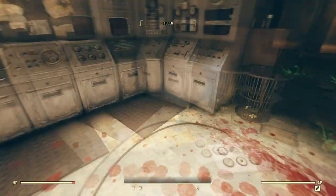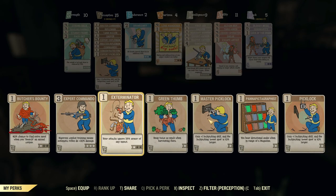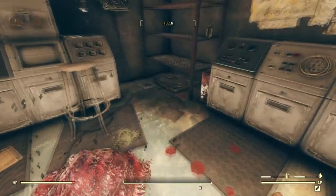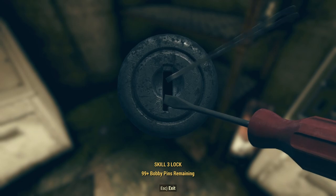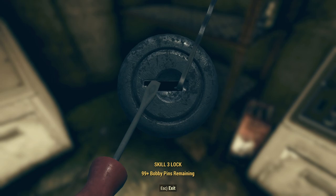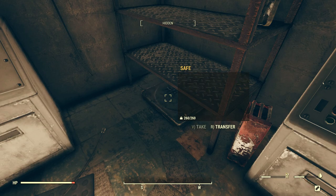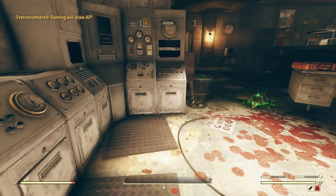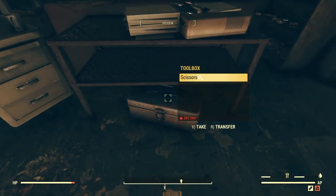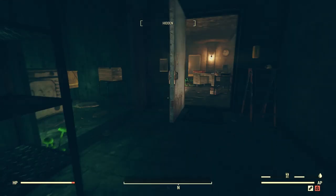I say we scoured this place pretty good the first time, and I wonder if I even unlocked that safe. Let's go ahead and unlock the safe just for the heck of it, see if there's anything cool inside. It's kind of hidden down here - this is maybe a tricky one to get into. There we go! Plan for a Flamer, some rounds, Curved Ripper. And I'm over-encumbered. Unfortunately there's no bench in here.